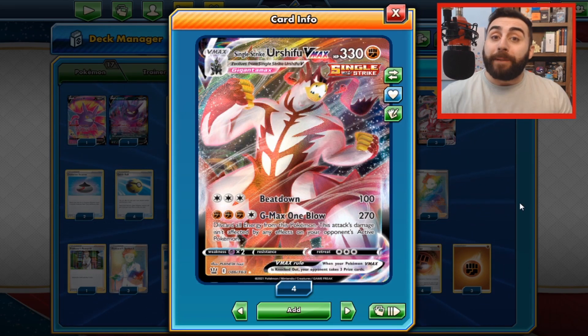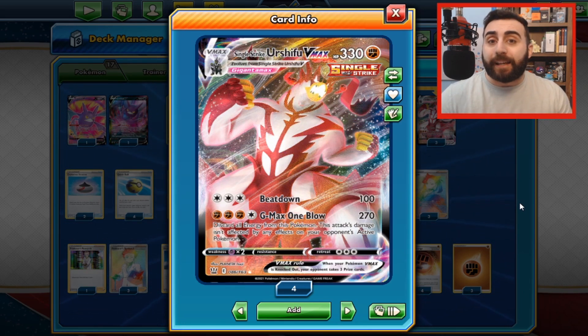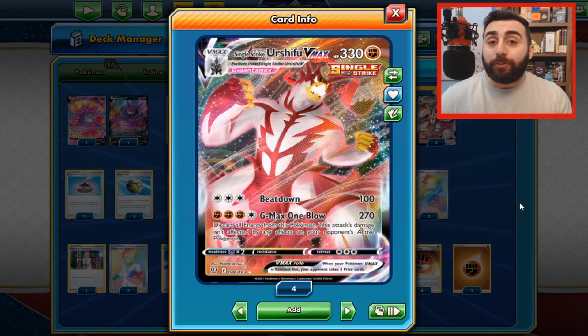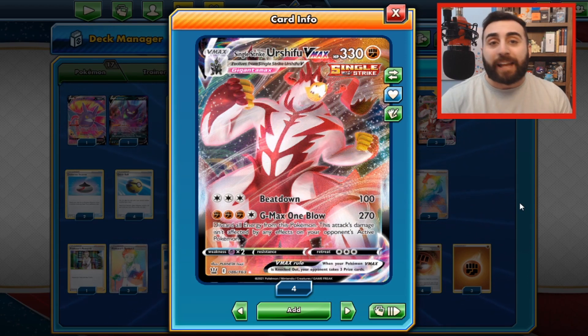Something like the Beatdown attack on this Urshifu VMAX requires three colorless energies, so I can have any three energies I want and then use that Beatdown attack. It doesn't matter what energies, as long as I have three of them.